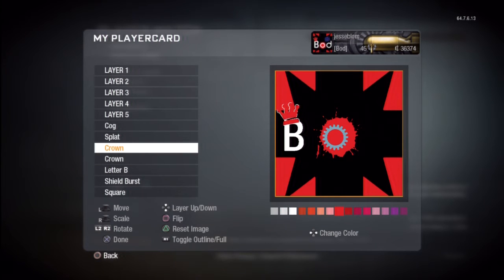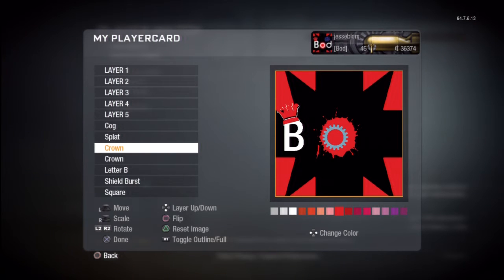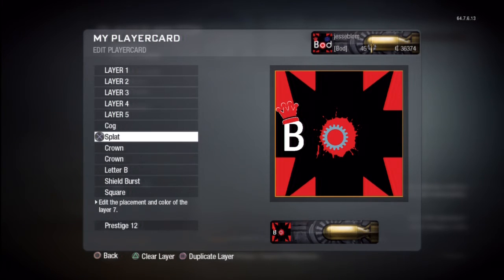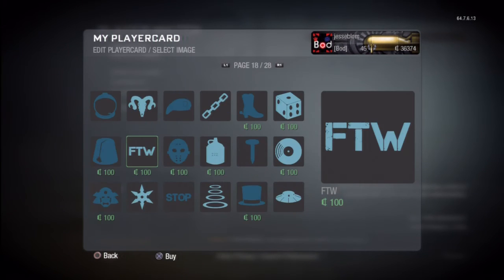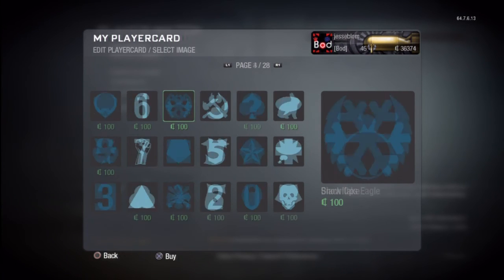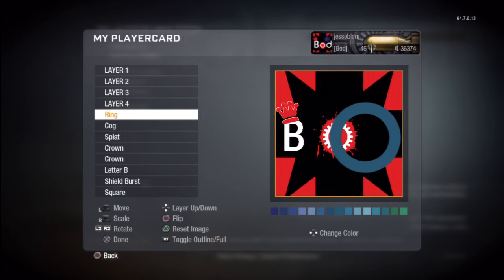Now I tried to give it a machinima slash Bod Studios look. Those arrows kind of remind me of Machinima — basically their emblem — and that's what came to mind right when I started making this. My friend Crazy Peanut was in the lobby while I was making this.